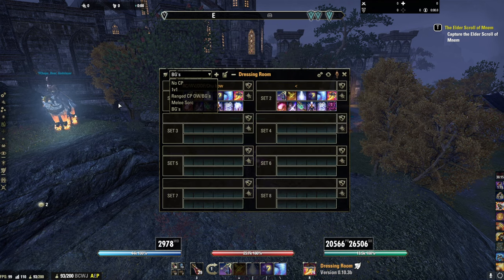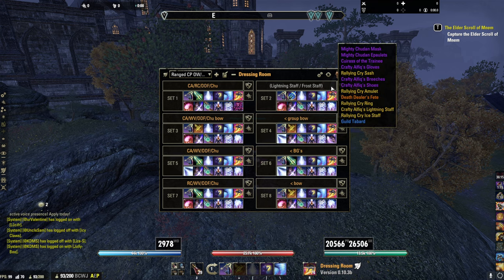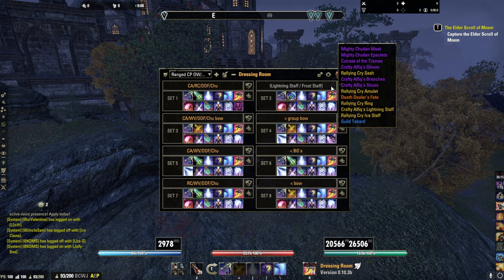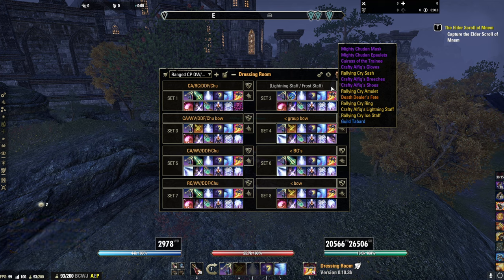I'll showcase my favorite ways. We'll start with the traditional tried-and-true range Sork style build. You've got your Crafty Alfique on the front bar and your Rally Cry on the back. I started out playing like this and quickly learned that Rally Cry on the back bar is a really bad idea — it doesn't proc well, it has low uptime. If you manage it very well you get like 60-65% uptime. You need Streak and Shield on your front bar; it increases your survivability by tenfold.